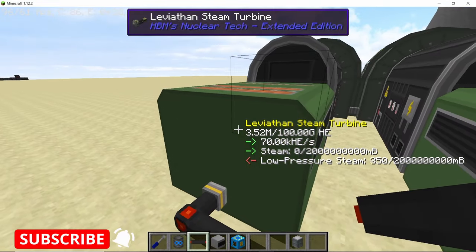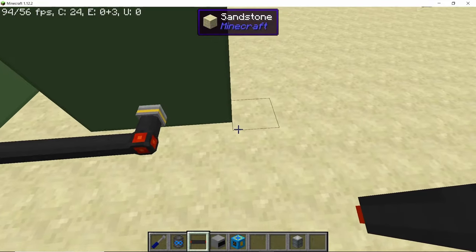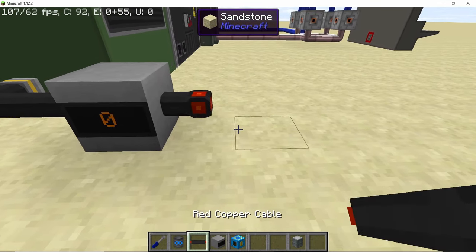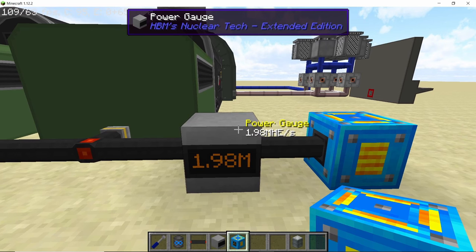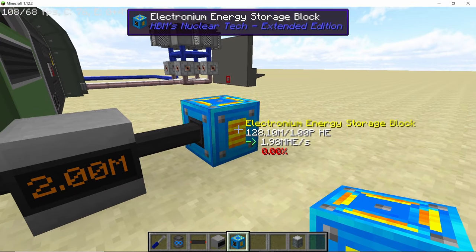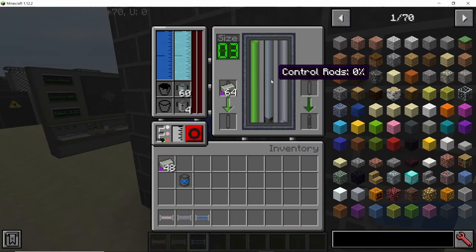Next up is the power gauge, which shows the amount of power passing through a cable or connection at any given point. You no longer need to look at the tooltip inside the storage box — the power gauge will directly show you the amount of power passing every second through the entire connection. Hopefully a fluid gauge gets added soon as well.